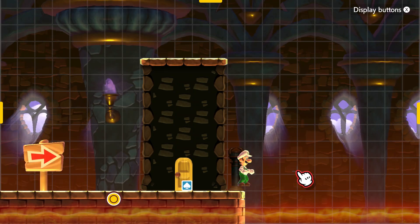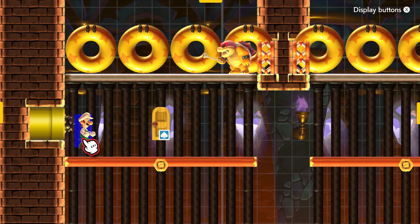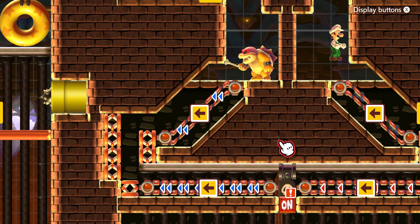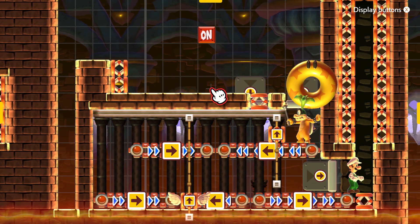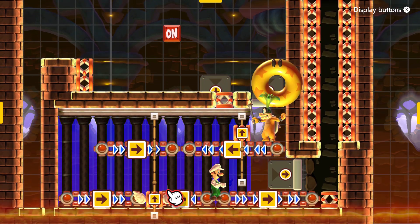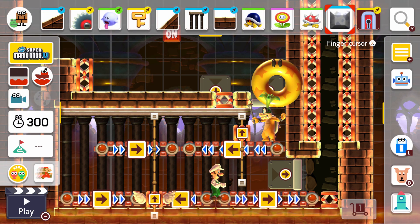To quickly recap everything: the first Roy idea is launching spike balls onto Roy who appears on one side or the other. The second Roy idea is changing the conveyor belt direction depending on where Roy is, using spike balls coming out of a cannon. The third idea — the first Iggy battle — just change the direction and Iggy comes out so you can hit him. If you want an in-depth explanation on how to build these, just tell me in the comments.